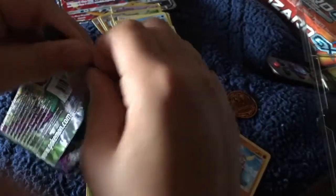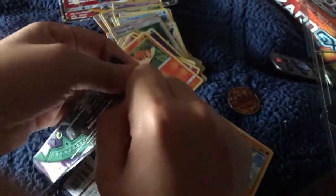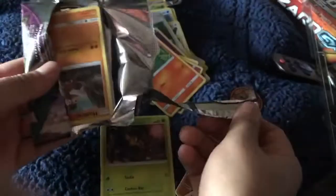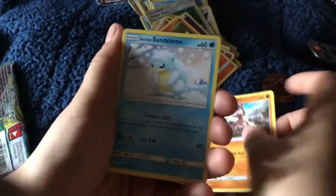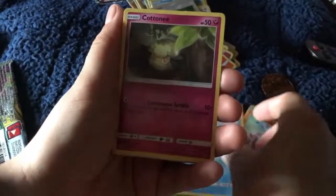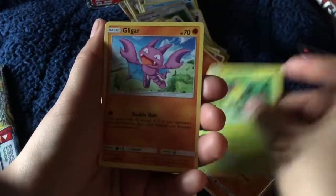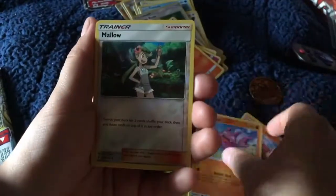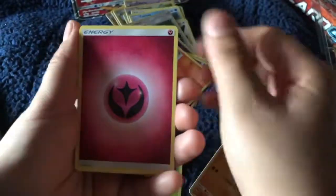Why you gonna do me like that? Finally. And now this weird little horse thingy. Ew, and the sand shoes. Cartoon thing. The Bellsprout. And then I don't know what this is — oh, that weird turtle-y thing.